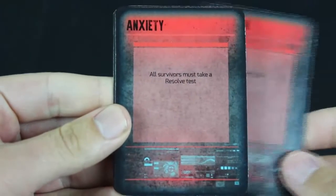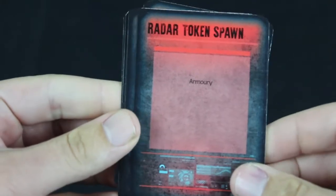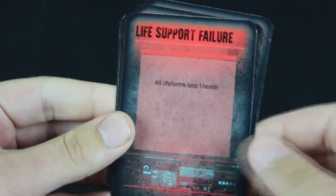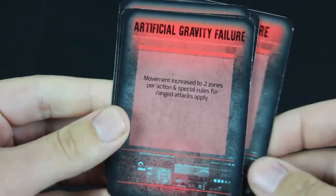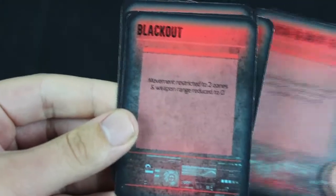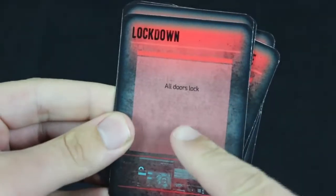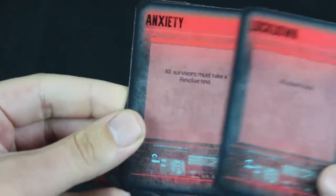Another thing was the event cards. The cards in this game are relatively big and they don't have a lot of information on them. There are only about five or six events in the game total, and some of them need a little extra explanation — yet there's so much space on those cards. They really could have just printed what was in the rule book onto the cards. Once you learn the events it's not a big deal, but it kind of sucks the first few games to draw an event card and have to reference the rule book when it's not necessary.